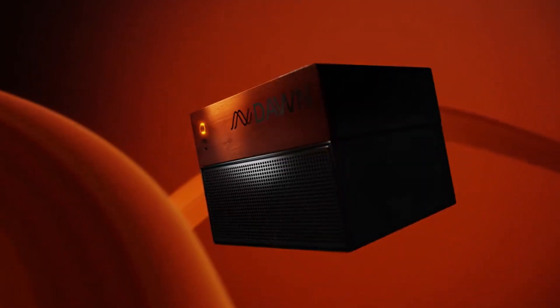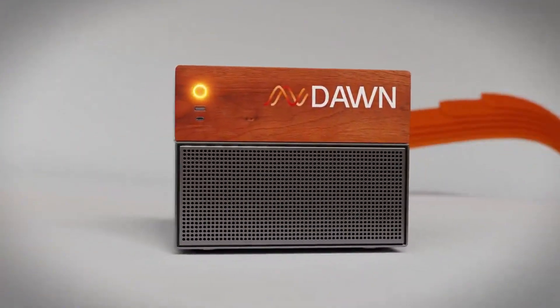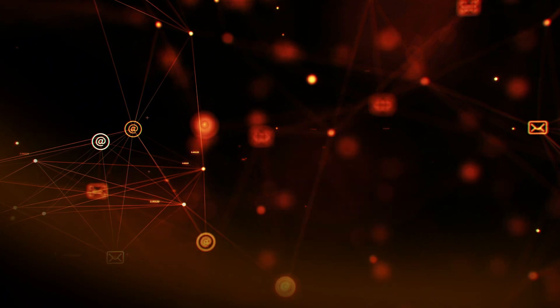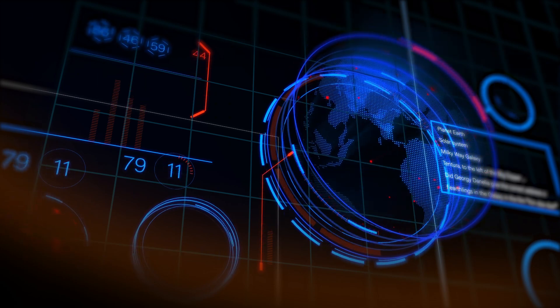Dawn Blackbox is the first multi-miner device for users on the Solana ecosystem. Blackbox integrates three core features. First, it's a next-generation Wi-Fi router providing ultra-fast speeds and coverage for your entire home. Second, it acts as a Dawn node, allowing you to participate in Dawn's decentralized network.